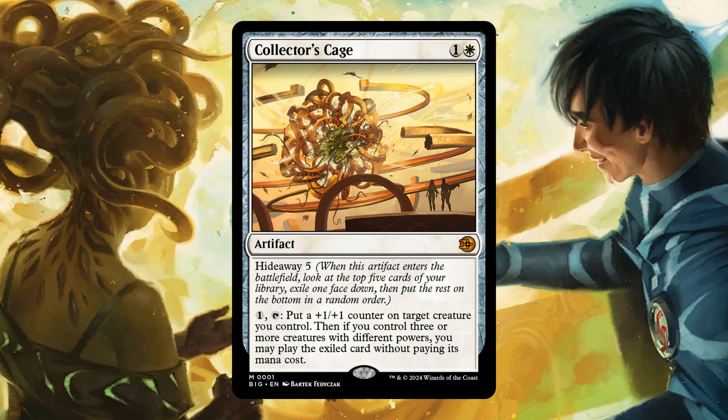Collector's Cage — for 1 and 1 white, Artifact. Hide away 5. For 1, tap: put a +1/+1 counter on target creature you control. Then if you control 3 or more creatures with different powers, you may play the exiled card without paying its mana cost.